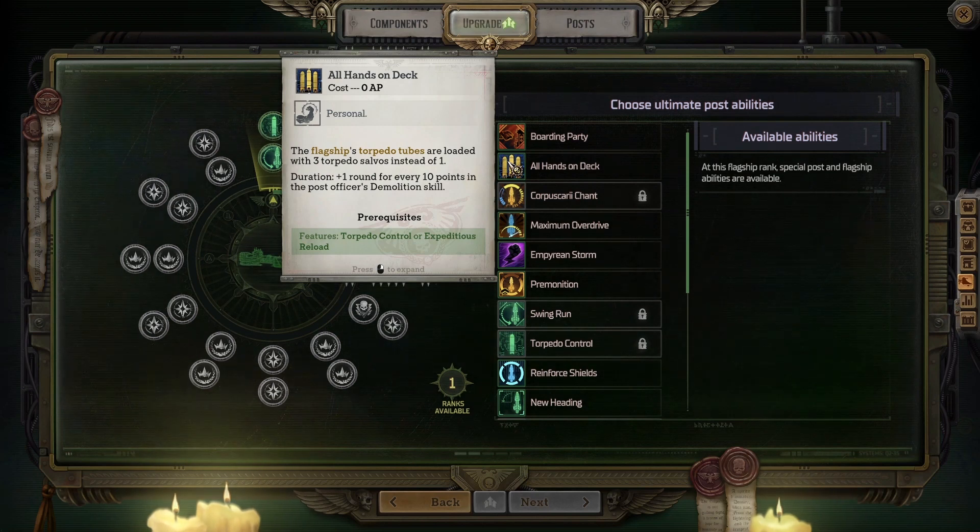All Hands on Deck — flagship's torpedo tubes are loaded with three torpedo salvos instead of one.